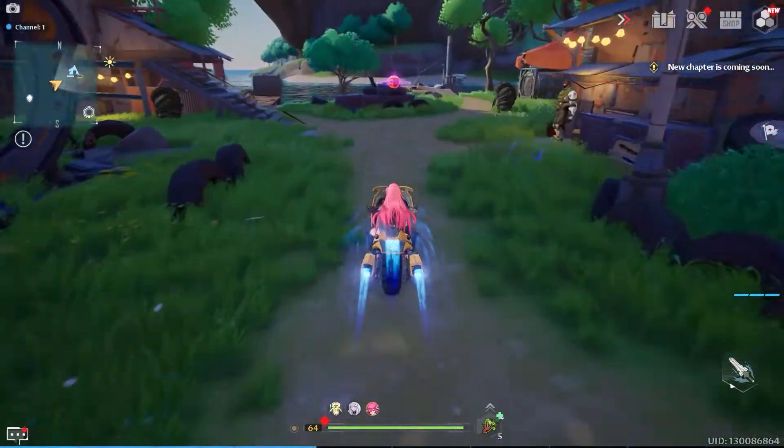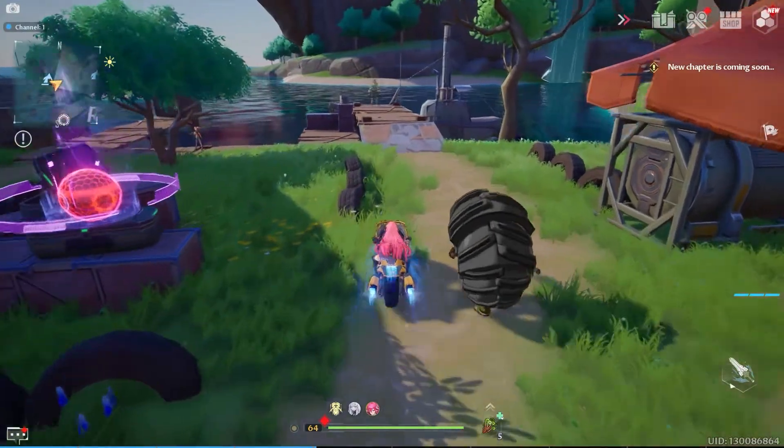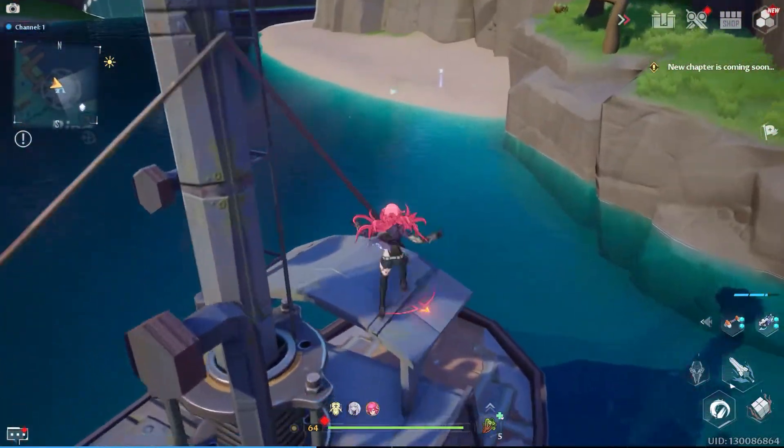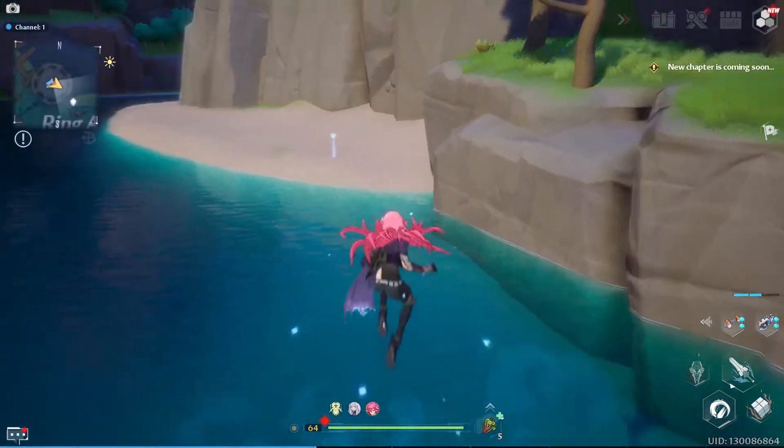At the end of the right pier dock of this settlement you will find a boat you have to reach. From its location turn to the right and reach the sand shore you will notice in the distance.